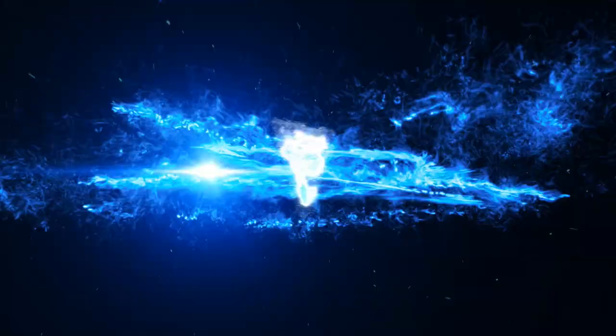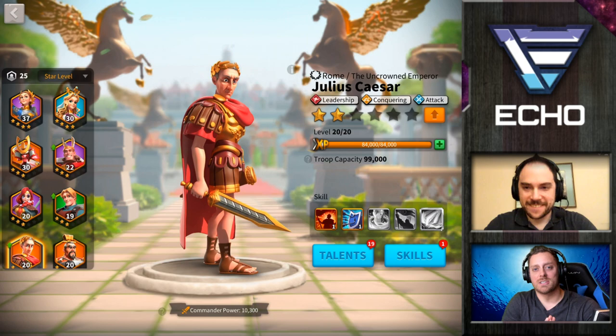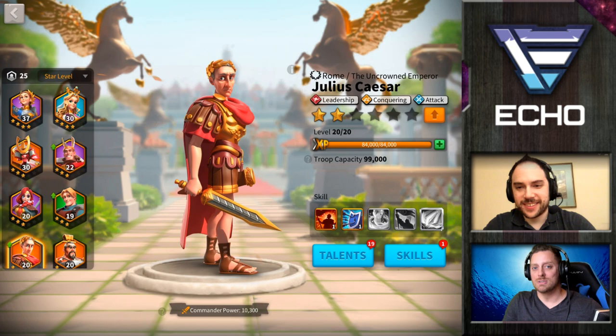What is up, my friends? My name is Echo. Today I have Chiskul back on the channel, and we're going to be doing the talent tree for Caesar. Chiskul, it's been a little while since I've had you on the channel, but I'm stoked to have you back. I'm really excited that I picked up Julius Caesar, and that you're going to be here to help me build the talent tree. Thanks for coming down.